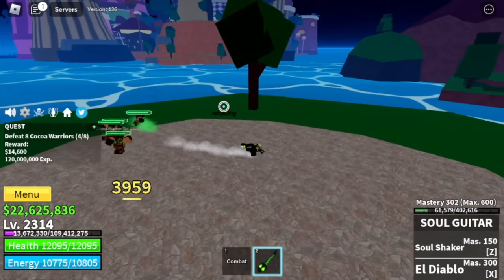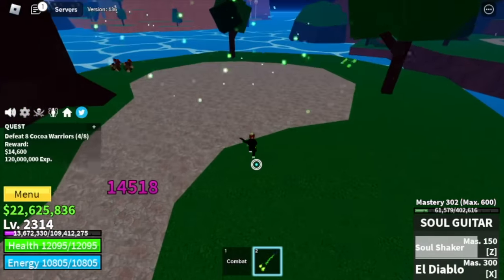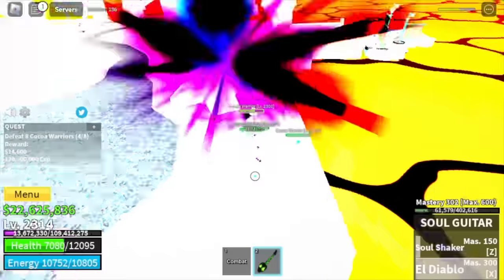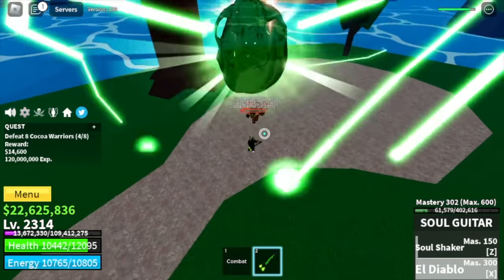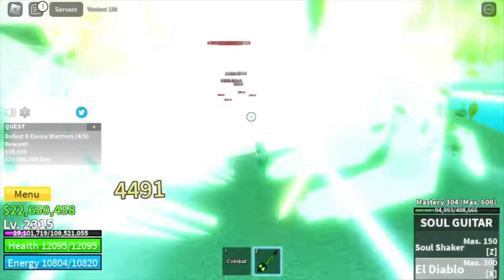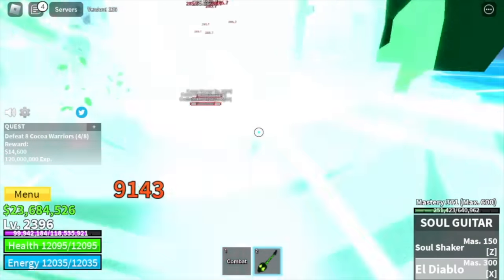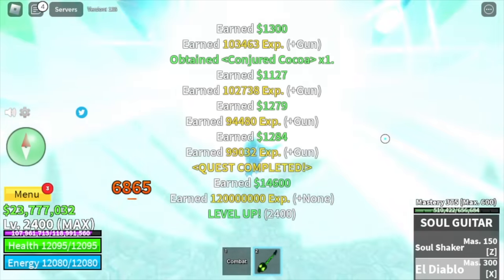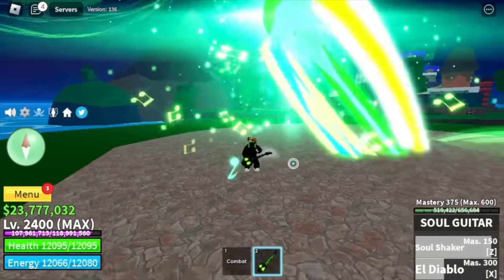For the Z skill: the Soul Shaker. And for the X skill: the El Diablo. By the way, this skill has life steal, which is really good — check the HP, there you go, it regenerated. So if you're gonna ask me, soul guitar is OP — given that it is a mythical gun. We're just gonna reach max level here. I will be posting the God Human next week. I hope you enjoyed this video — to all my subscribers and supporters, I really appreciate y'all. We've just reached max level. This is GamerNome, and GamerNome out.